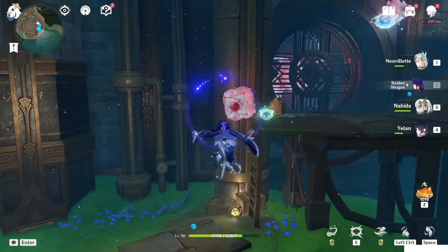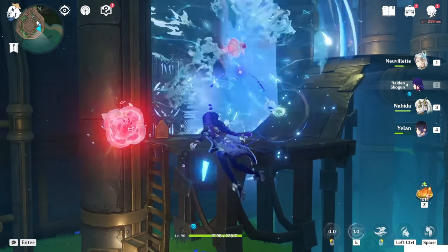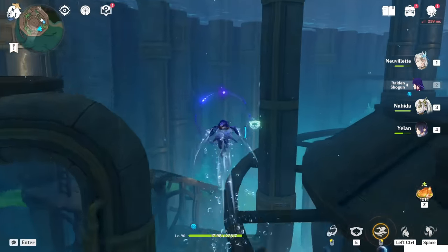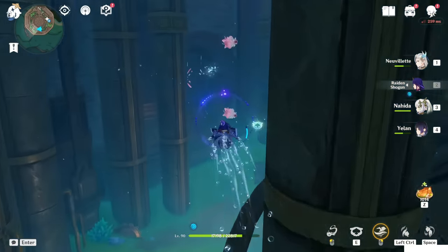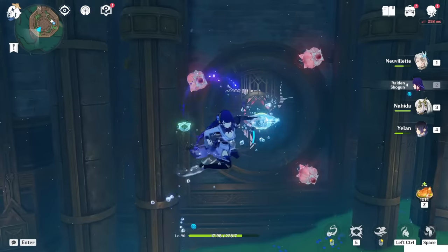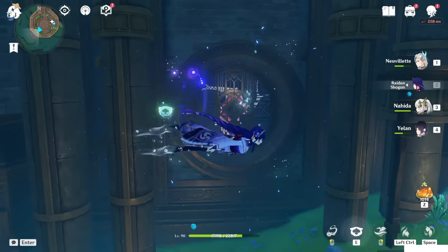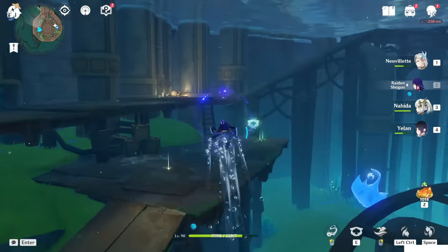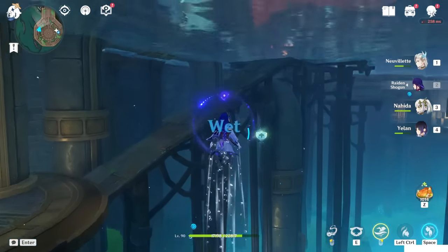Throw a jellyfish here. Using a normal attack to destroy this one and activate that. So on the left side is normal. Now on the right side, what you have to do is just put a jellyfish in the center and explode. Perfect.